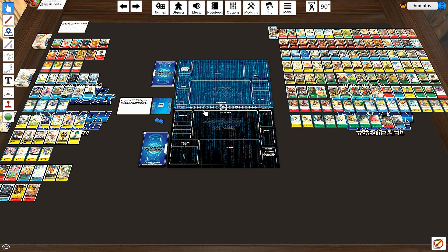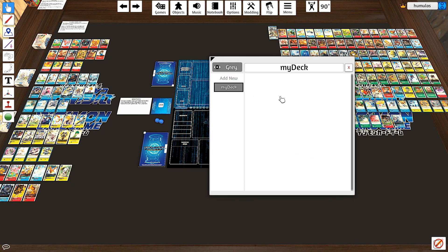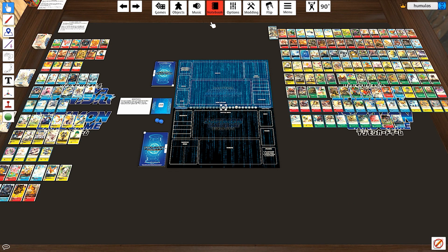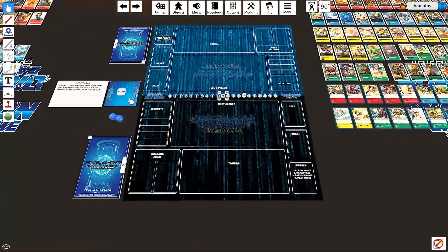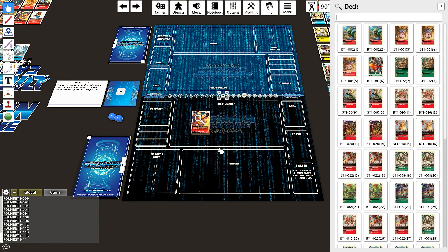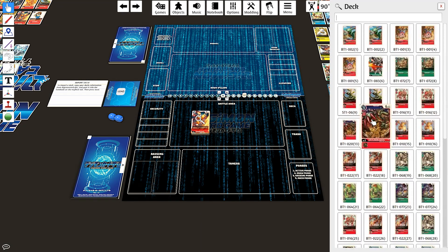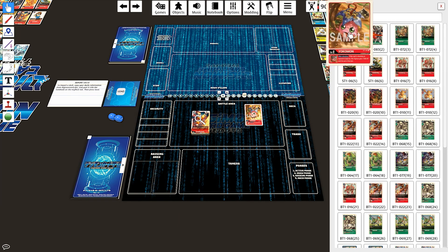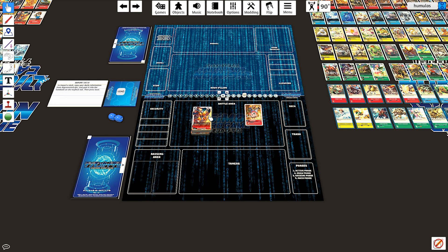Instead, we copied that text earlier, so what we'll do is go into our Notebook right here where it says My Deck, and paste that text right in. Then we leave the notebook and hit this Load button — bam, there's our deck coming right in. We'll pick that up, put it over here, and if you right click we can search through it and see all our cards. What I'd recommend doing first is to take out all of the Digitama cards. Now we have the deck separated into our 50-card actual deck and our five-card Digitama deck.